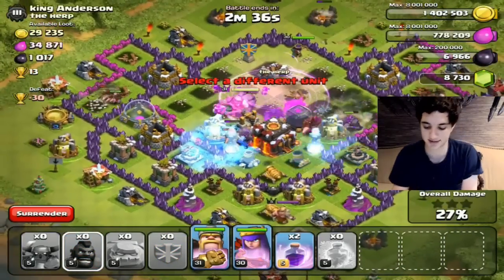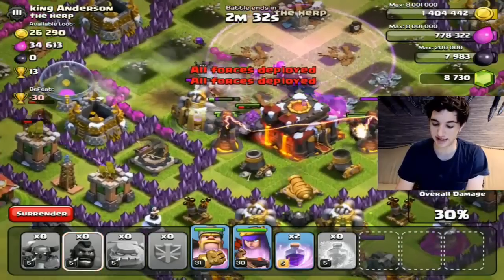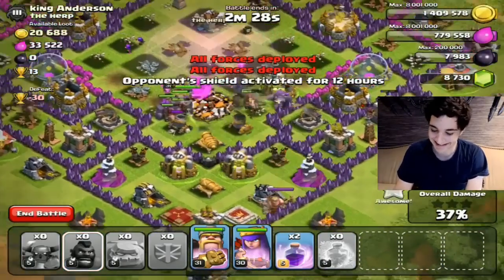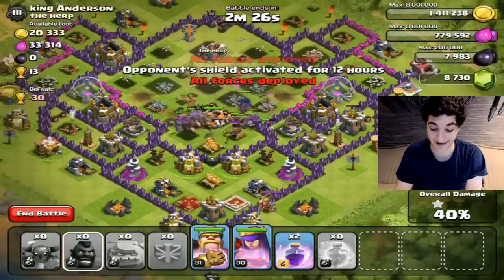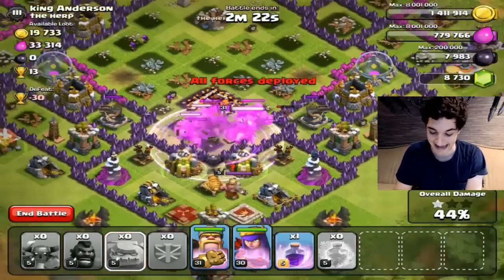We're going to drop the rest of our troops right in the center of the base. Let's see if the GoHype strategy is worth all the hype. We already have the Town Hall and the raid is looking pretty good — I guess the GoHype is actually where it's at. Good suggestion.